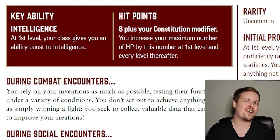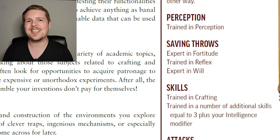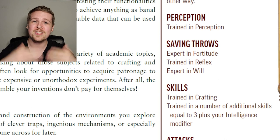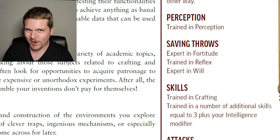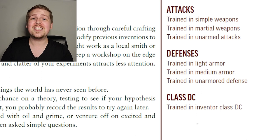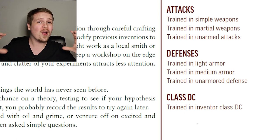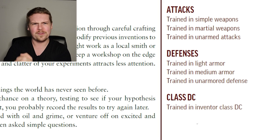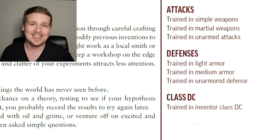Inventors get eight plus their Constitution modifier in hit points — pretty average. They are only trained in Perception and Reflex saves, but they are Expert in Fortitude and Will saves, which is kind of surprising. They're trained in Crafting and three plus their Intelligence modifier in extra skills. They're also trained in simple and martial weapons, can wear medium armor, so you can really be decked out in full chain mail with a greatsword as an inventor.